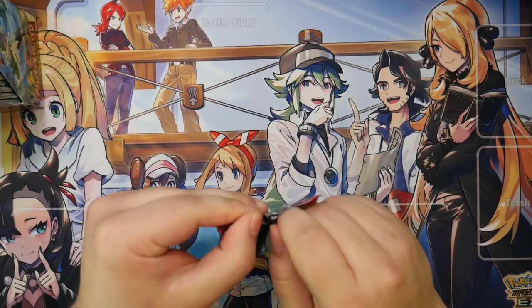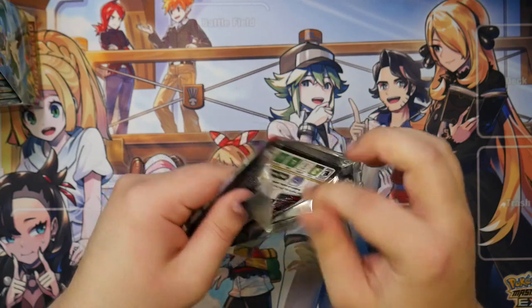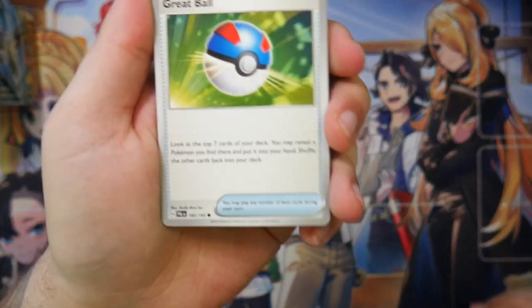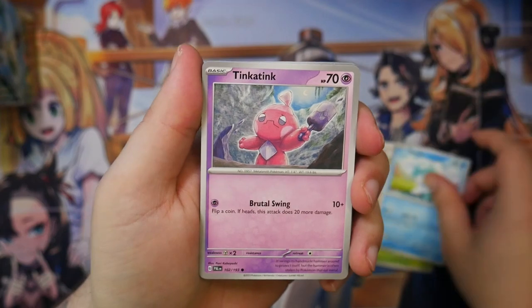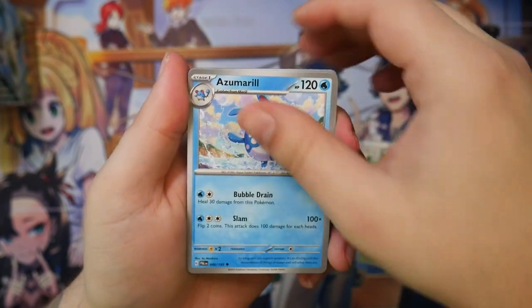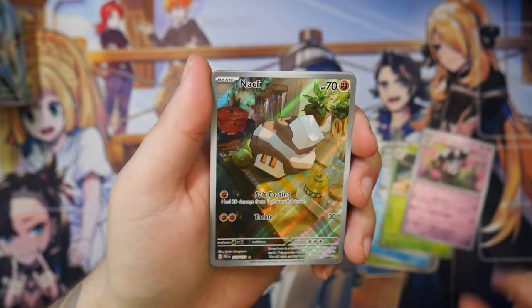There are a lot of cards in here that I would absolutely love to pull. Thinking at the top of my head — of course, the Iono, the card that everybody wants to pull. I'd be happy about that. The Dendra. What else is in here? The Xian, Xian Pau, Wu Xian, and all that good jazz.